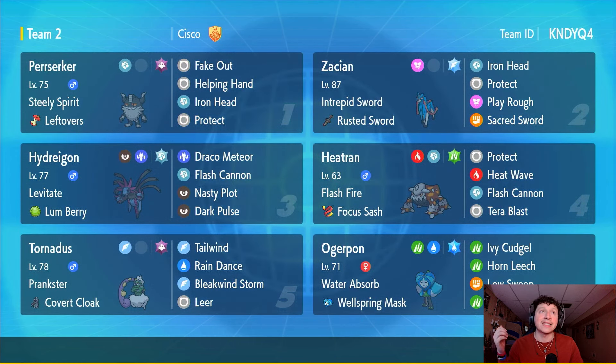Perrserker is here just for support — staying on the field as long as possible. It's got Fake Out, Protect, Iron Head, and Helping Hand. Next up on the roster is the legend — Zacian.